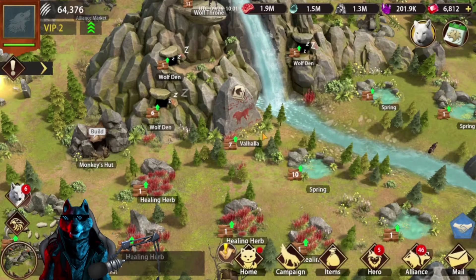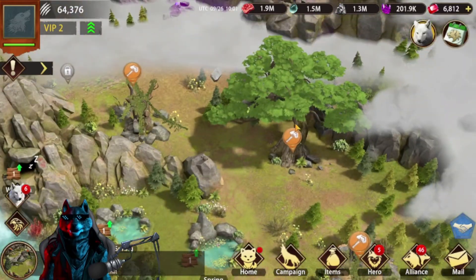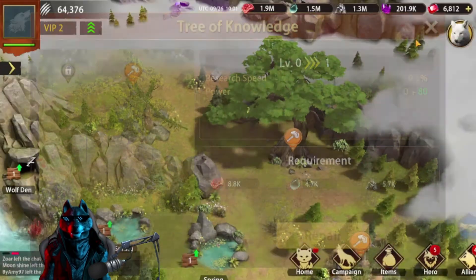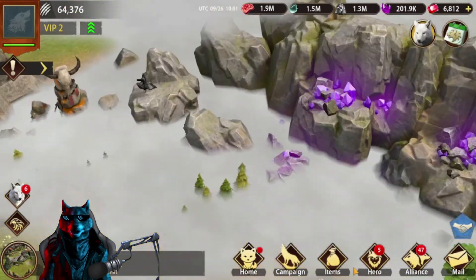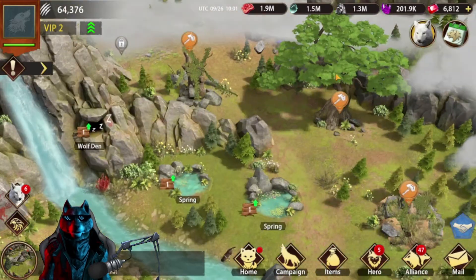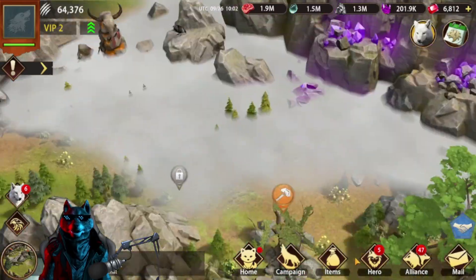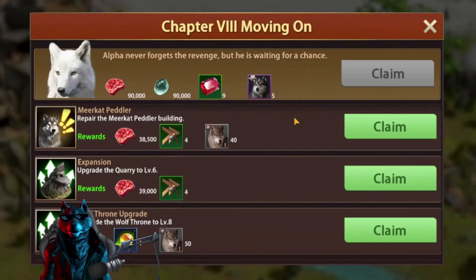Once you start the game, you won't have a Tree of Knowledge in your city. In my city you can see it here, but I haven't built it yet. At the start you will have a fog like this, so you won't be able to see the Tree of Knowledge. To unlock this fog in your city, you need to progress in your chapters.